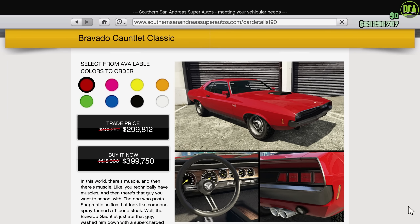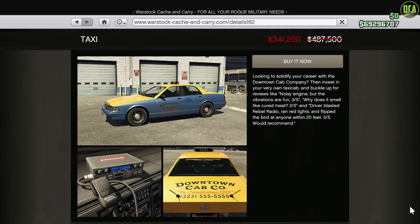Moving on to the Southern San Andreas website, we have 35% off the Gauntlet Classic — one of my favorite muscle cars because of the amazing detail and customization it offers. It doesn't have the greatest performance, being around the pace of some OG muscle cars like the Buccaneer and the Vagero, but still a fantastic vehicle to customize and drive. On the Warstock website, we have 30% off the Taxi, which doesn't really give you much benefit because it's a Pegasus vehicle — you can't customize it, and you can always just call Capco and steal one anyway.